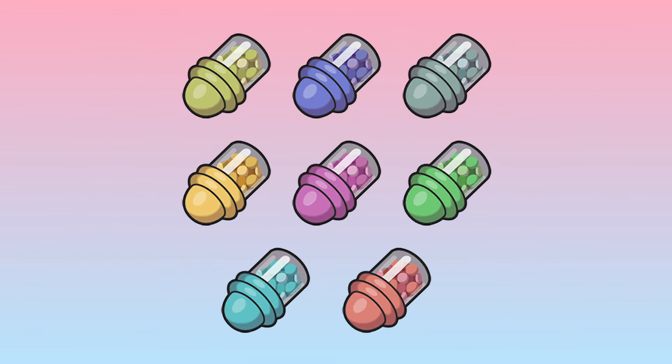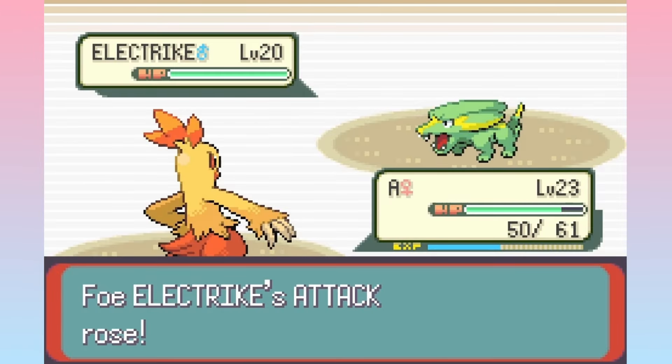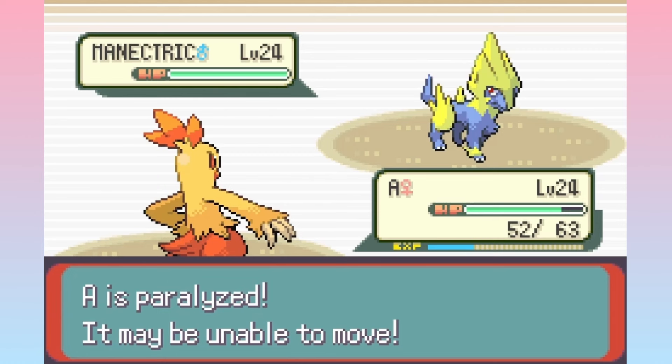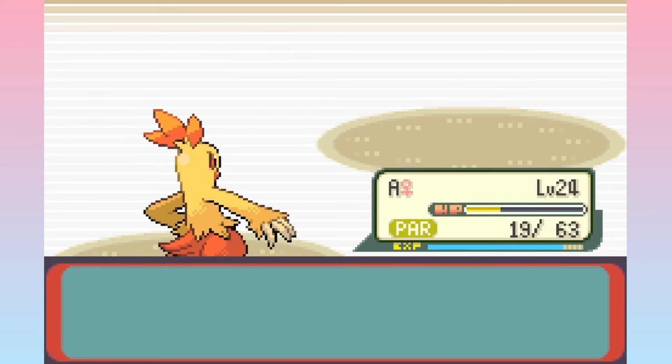So what do X items have to do with Pokémon speedruns? Most runs use a solo main, typically but not always the starter. In order to get through the game quickly, runners typically use a setup-and-sweep type strategy that relies on boosting your stats a whole bunch and then one-shotting every remaining Pokémon in a fight. This is a generalization, but if there were a default Pokémon speedrun strategy, this would be it. When I first learned about this, I kind of doubted it — surely X items aren't that broken. And I was wrong. X items really are that broken, and routes are largely built around the X item sweep strategy.